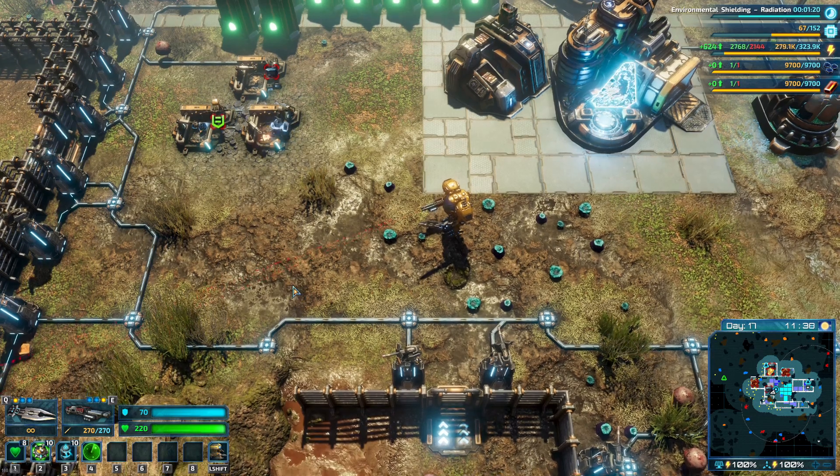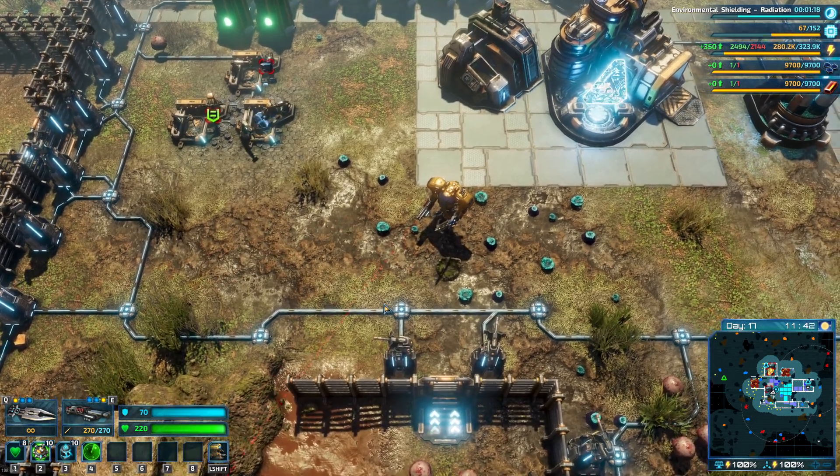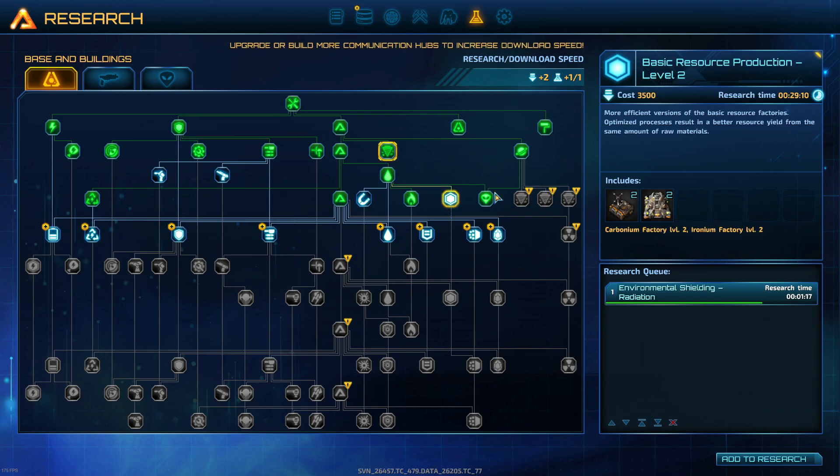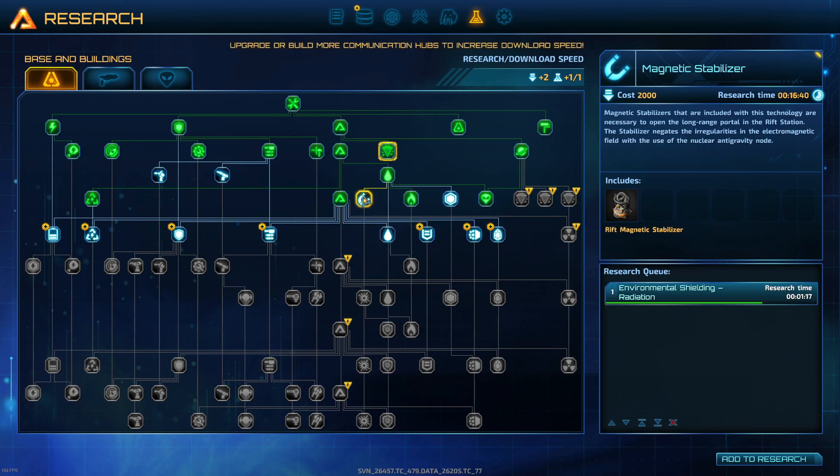Hello everybody and welcome back to another episode of Riftbreaker. Today we're going to be sorting out some research that we need to be doing, because we've obviously expanded into other regions for resources but we haven't got some of the protection stuff sorted. So that's what we're going to be doing today.